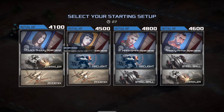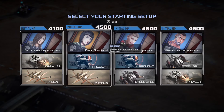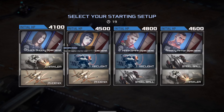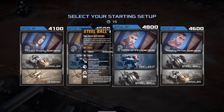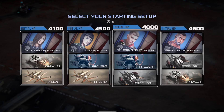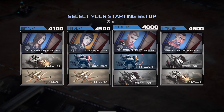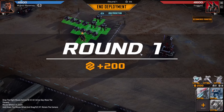Alright, welcome back to another Mechabellum round. We've got marksman specialist, giant specialist, heavy — marksman specialist. We've got arc light, steel ball. Arc lights are pretty good against chaff, steel balls are okay medium against other medium size units. Are they a good carry though? I'll take the marksman specialist because I already have a marksman unlocked.